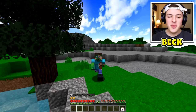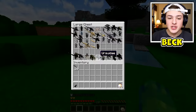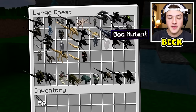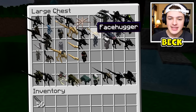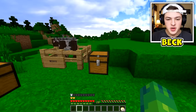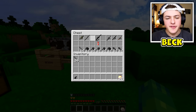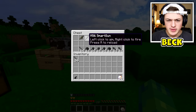Yeah guys, today we're gonna be taking down a crap ton — and when I say crap ton, I mean look at this chest right here — there are so many different mutant creatures and weird mobs that I'm gonna have to take down today, including my best friend, this facehugger. We should probably get loaded up first before I do anything crazy.